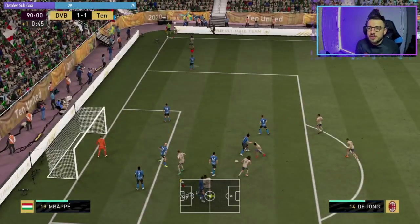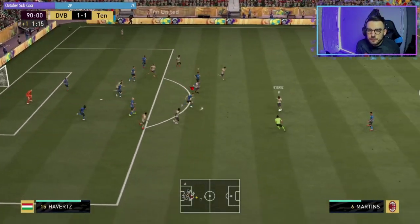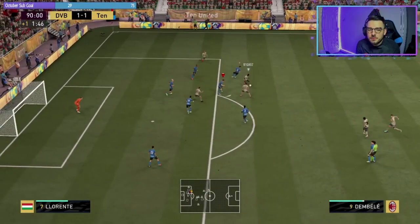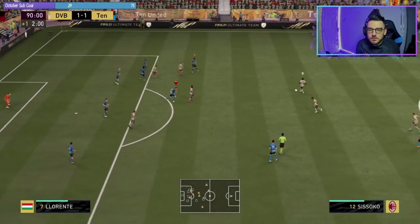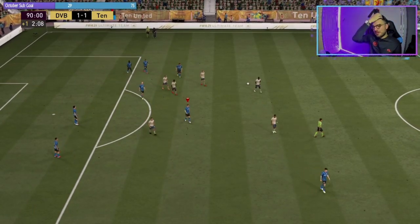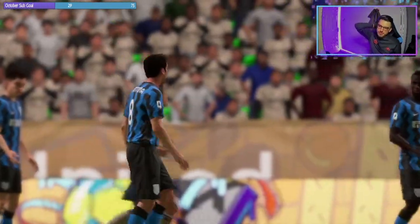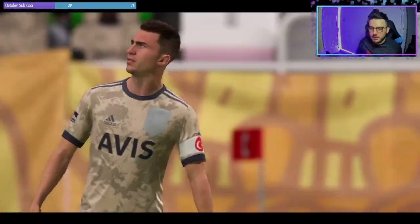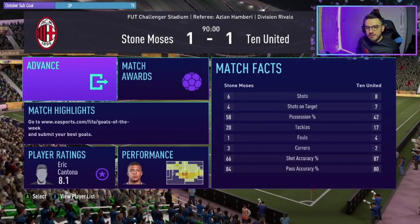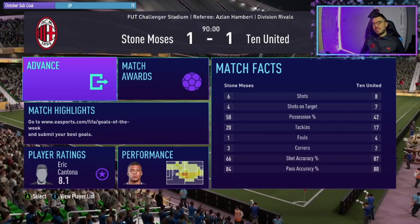I feel like he's going to stay — he hasn't got real height in there, not the keeper attempt for the danger. One-all draw, I'll take that. The sending off really did my chances of winning. No winners, no losers. Cantona was on the pitch to get that equaliser. With the man down, having more shots, more shots on target and just a bit less of the possession isn't too bad.